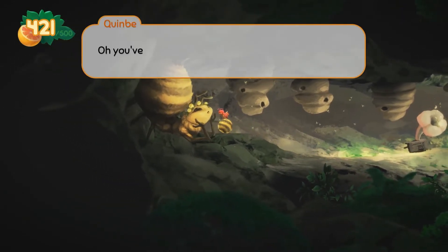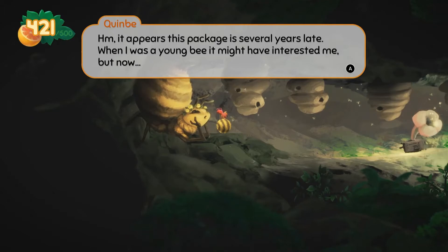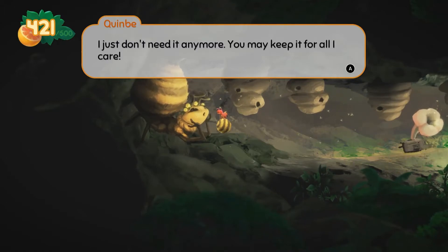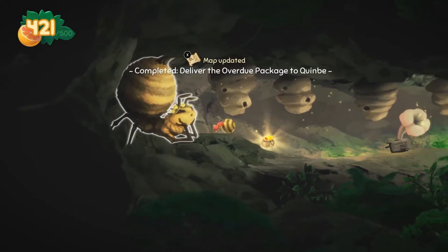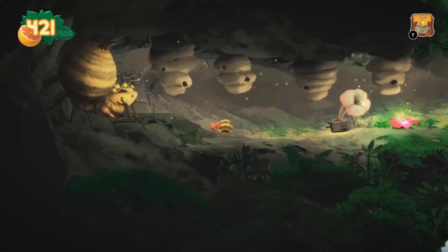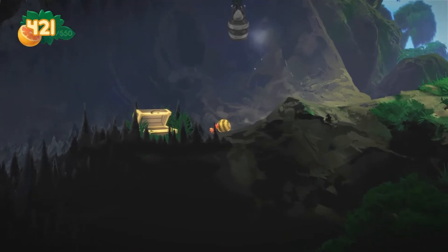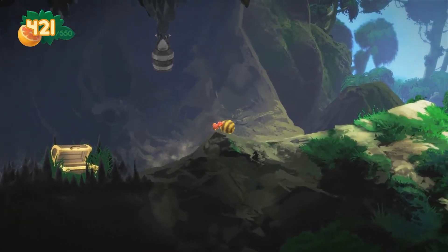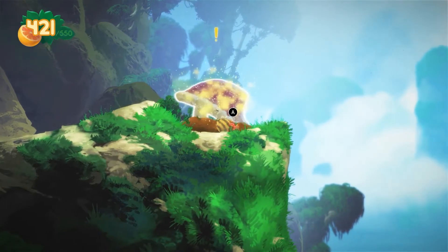But here we are at Quimby's place. Hey, we did it! 'Oh, you've got a package for me? Oh, it appears this package is several years late. When I was a young bee, it might have interested me, but now I just don't need it anymore. You may keep it for all I care.' A wallet! Heck yes! Up to 550 now. We have that mushroom quest and we're here — might as well just finish it here.